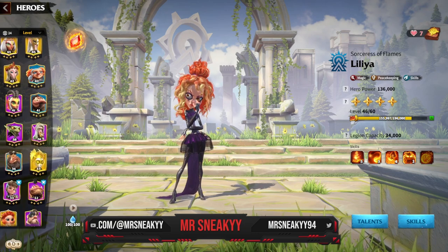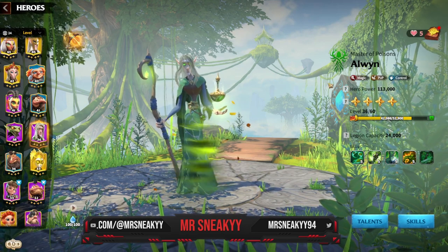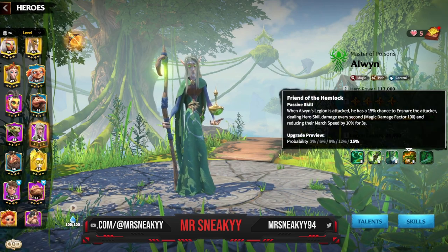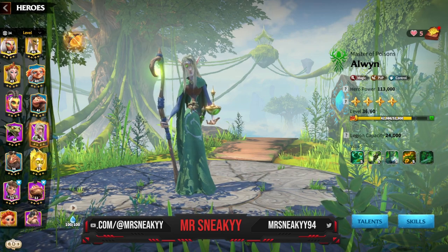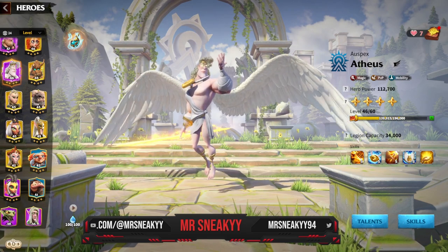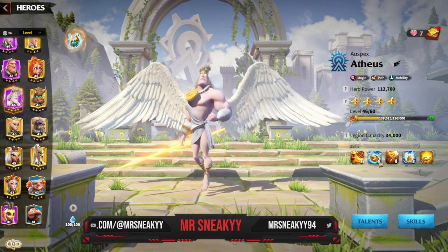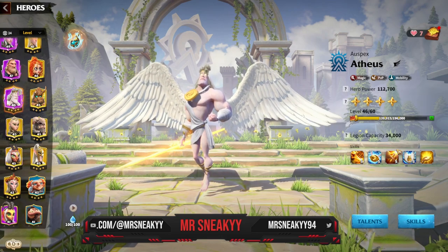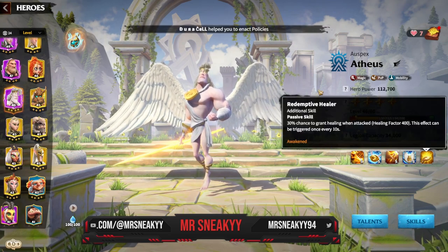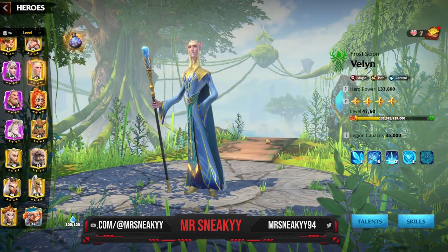On top of that we also have Aluin, which gives you some nice synergy in the talent tree — we can go into the magic tree with him. Aluin is a really good defensive hero and he does continuous damage, so that's a reason why you might want to use him. Another hero I absolutely love is Atheus. If you don't have Wild Deer or you're using Wild Deer for something else, Atheus is actually the last resort you want to go — he gives you some insane single target DPS as well as rage generation, healing, defensive reduction, and healing on top.